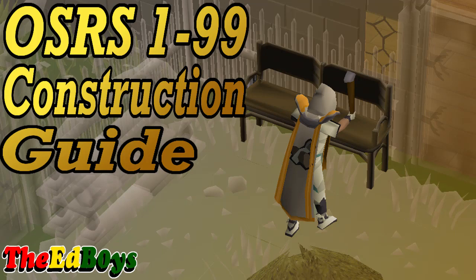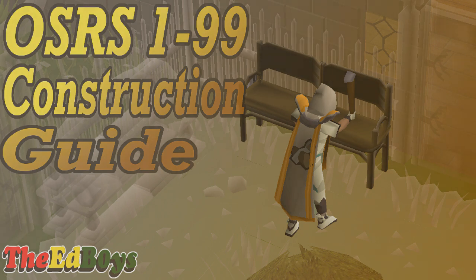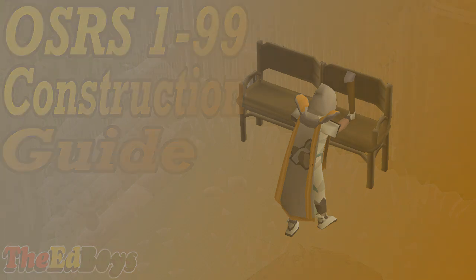Hey everybody, it is Dak here from ThedeBoys and welcome to my 1 to 99 construction guide. The goal of this guide is to give any information that I believe you need to train construction at any level. Construction is a very expensive skill overall to get to 99, but also is very fast to train. Higher level player owned house upgrades are extremely convenient for your overall gameplay, and getting to the mid 80s for those late game upgrades doesn't have to be that pricey.